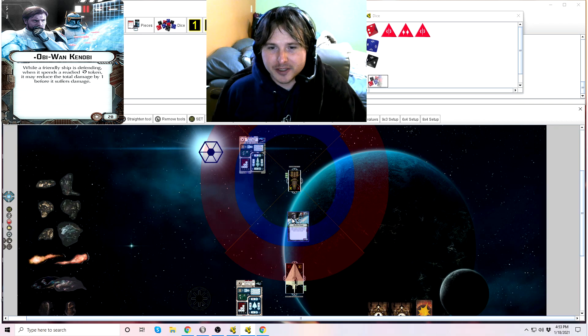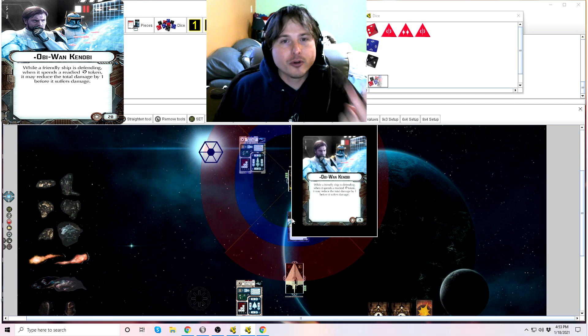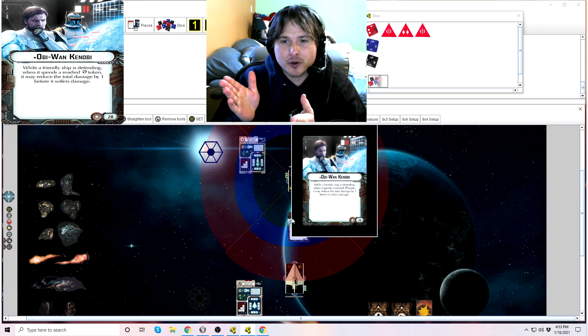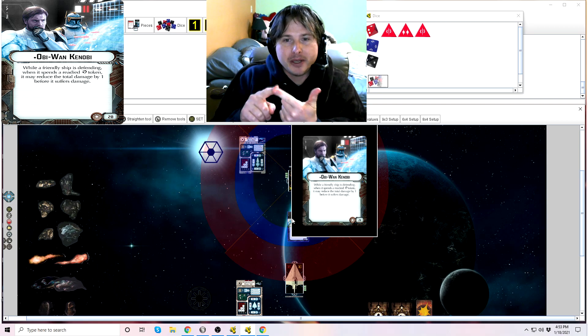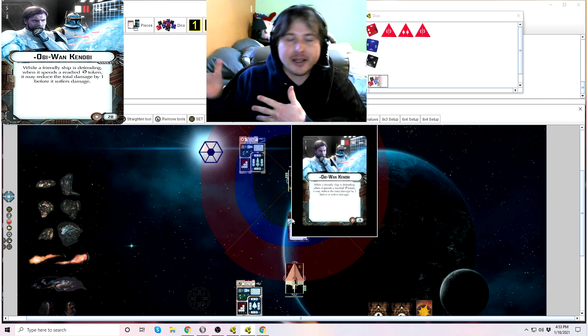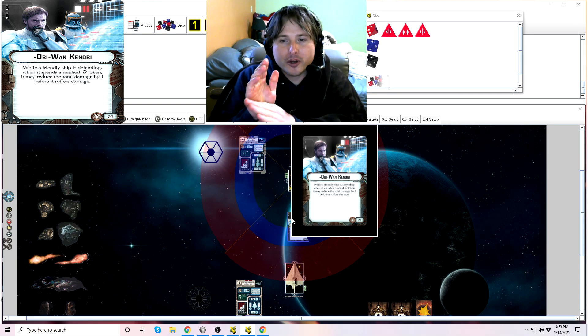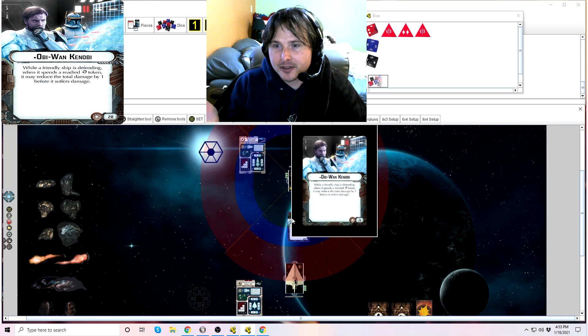Now for your defense tokens, Obi-Wan Kenobi works only on readied redirect tokens. There are two sides to defense tokens: there's the green side, which is the readied side, and there's the exhausted side, which is the red or orange side. When you spend a defense token, it starts on the green side, goes to red, and then if you spend it again while it's red, it gets completely discarded. As Obi-Wan Kenobi states, this only works on the green, readied side of the redirect token. If it's on the exhausted or red side, you can't use this card ability.